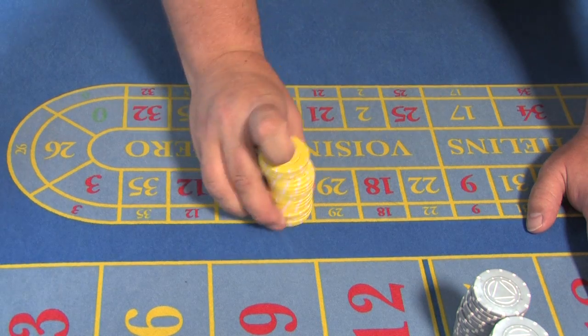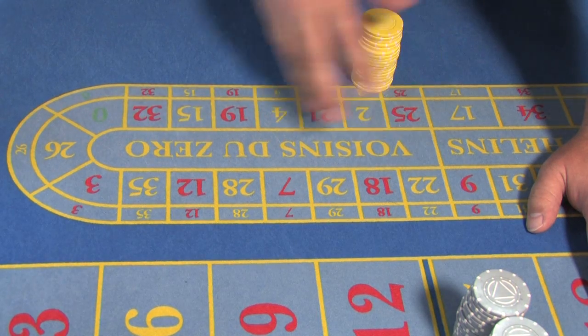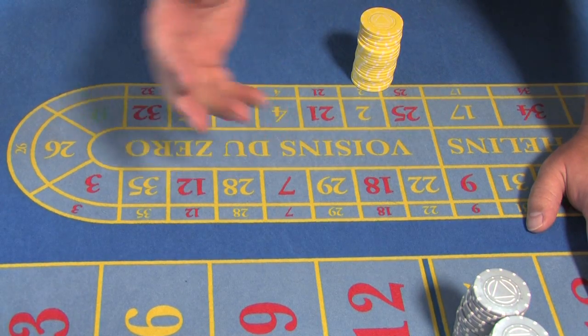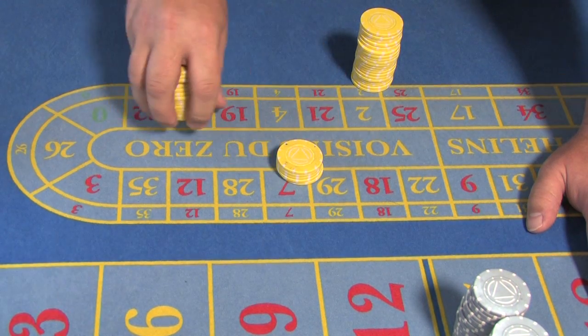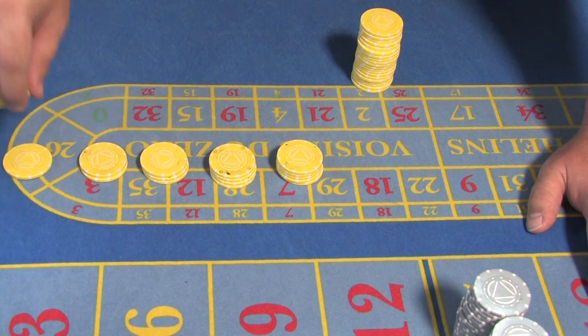You will be required to cut stacks down in fives and fours, part stacks in fours also. You will be required to cut down chips when it comes to payouts in one, two, three, four and five. So you really ideally need to get used to the feeling for five, which we just discussed, what four feels like, what three feels like, what two feels like and what one feels like.